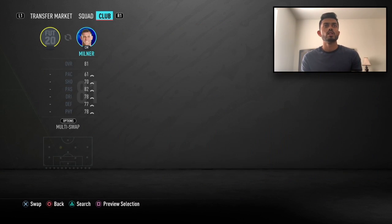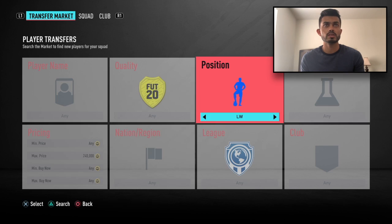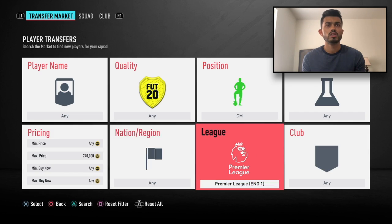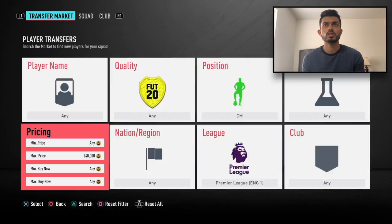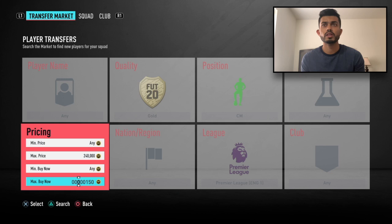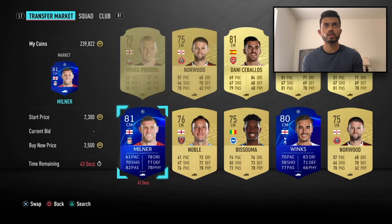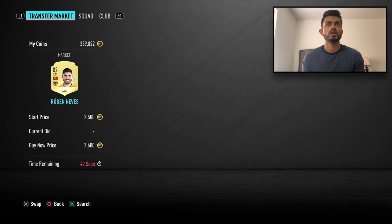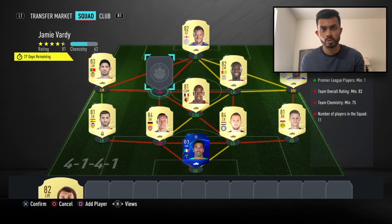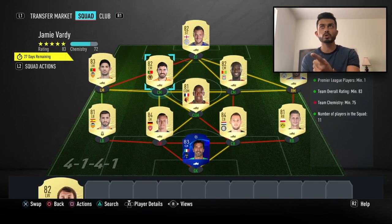We gotta go to the transfer list because I need to figure out what we can do. I'm just going to buy it right now so you guys can see it. I'm going to spend around 2,000 coins or less for an 82-rated card. I'll just buy him — I don't care — because we get the Portuguese link too.